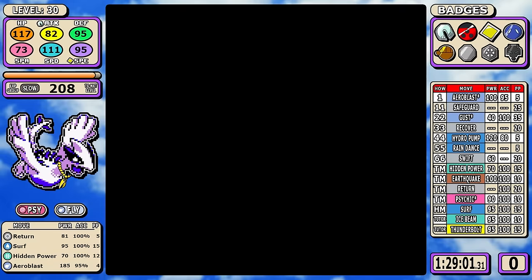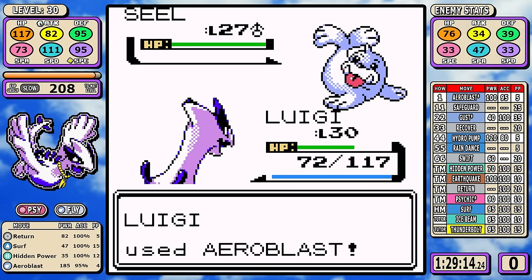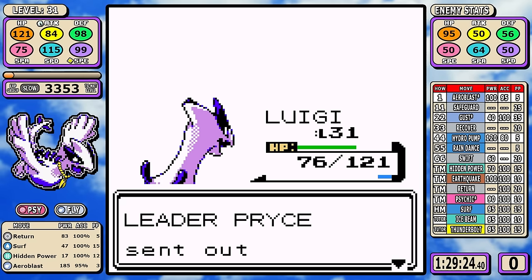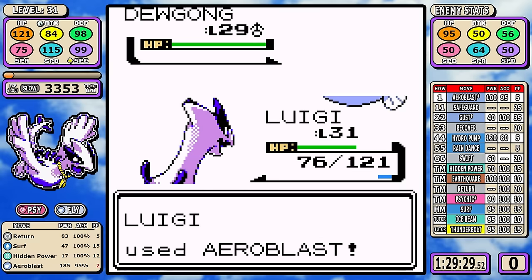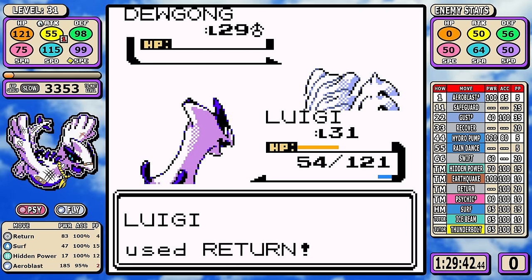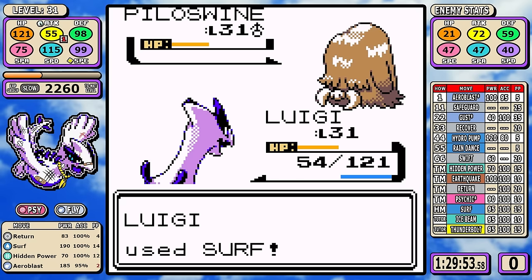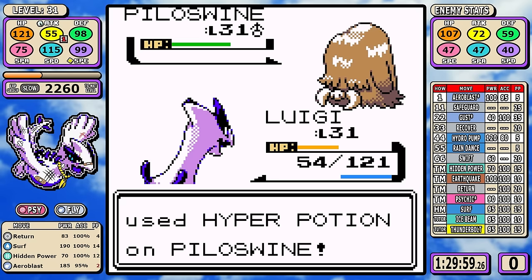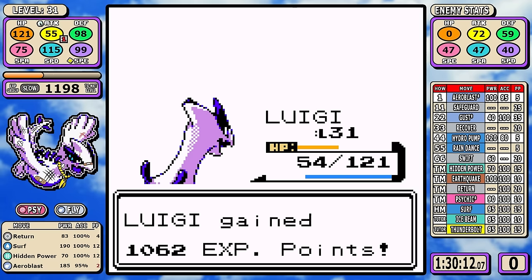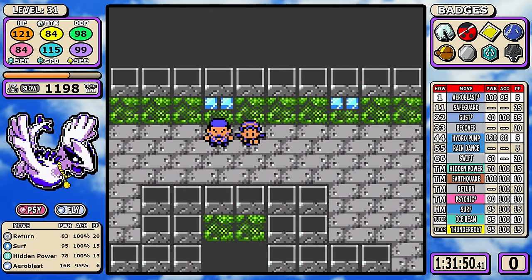Pryce is the Ice-type specialist and we're a Flying-type — I don't even heal going in. The Dewgong gets off some super-effective damage and takes me into the yellow. The Piloswine knows Blizzard — it could knock us out — but the question is will Pryce go for it? The answer is no, it goes for Mist, then a Hyper Potion, and I just knock him and his little pig out while he's swirling in the mist. We keep this one cruising.